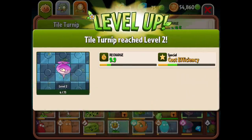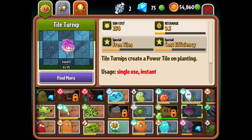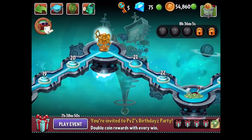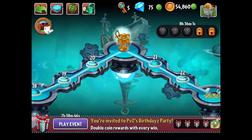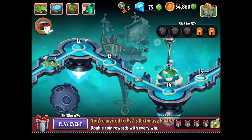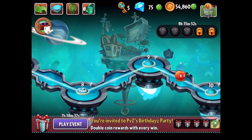For the tile turnip upgrade we get recharge down to 9.5 and special cost efficiency up a little bit — I'm not entirely sure what that means but hey, that's great! That is another episode of Plants vs. Zombies 2 completed. If you watched to this point of the video make sure you comment 'Robot Zebra.' Check out more episodes like this one on your screen right now or by subscribing. Thank you so much for watching — I'll see you next time, bye bye!